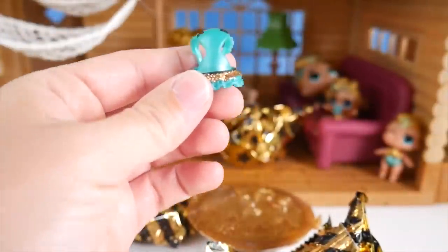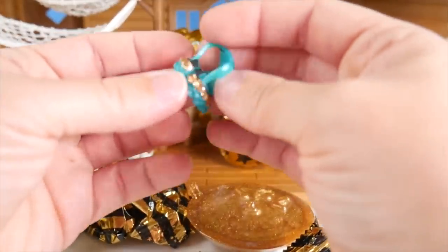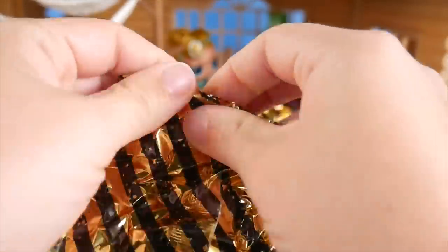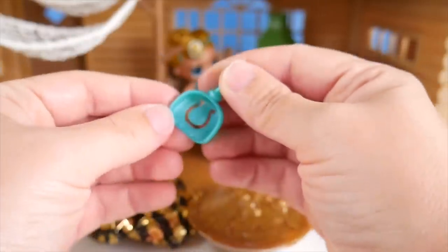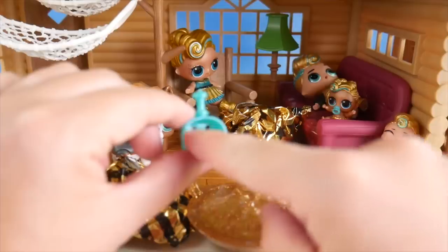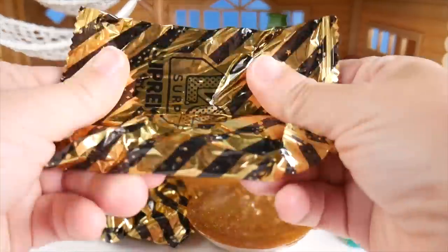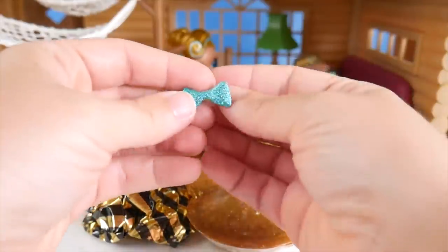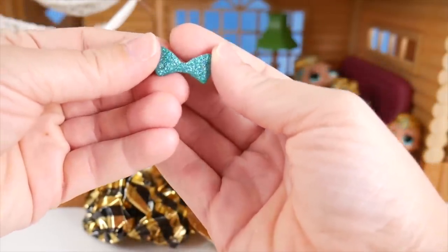Let me go ahead and start opening to see what these surprises are. The first one I opened is actually the outfit — how adorable! A little outfit with bows, teal, and gold sparkle. Can't wait to see this on! I can pull this open — it's a pretty big bag for this little surprise, but we've got our scoop, which we'll use in the sandbox. You can see a horseshoe shape here, and the handle is a little apple core — that is really cute! A couple more surprises to go: it's a little accessory, a little teal hair bow — how adorable!